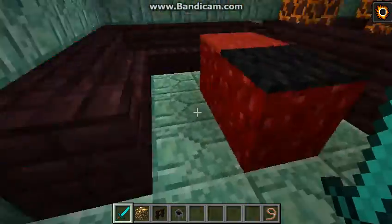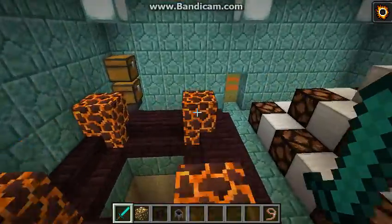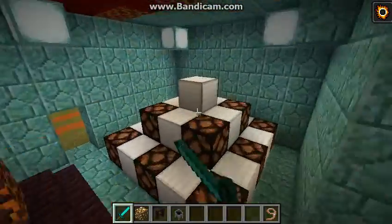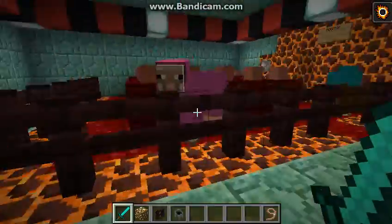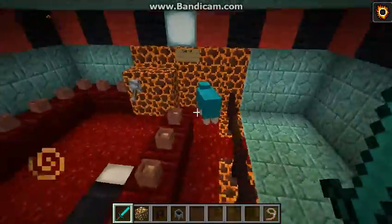As you guys can see, Big Brother Season 4 is over because you don't see the Big Brother house anymore. It also is the Lab of Doom theme. And here's the Doom device right here. That used to be the Big Brother nomination table. Also up here, another Lab of Doom design.